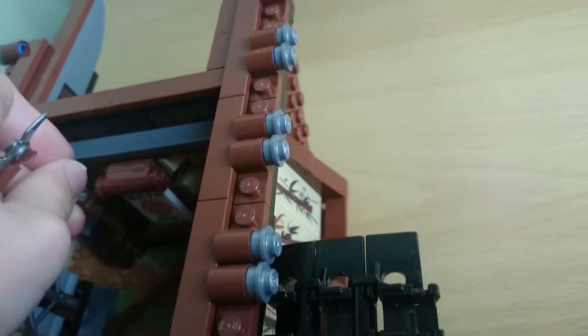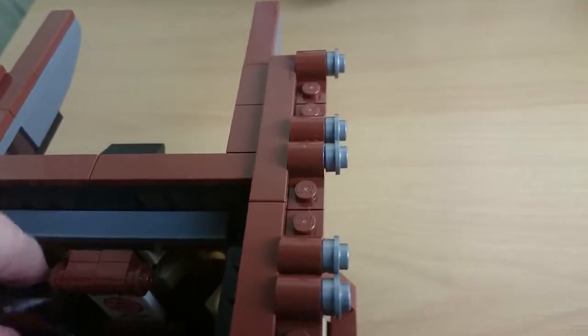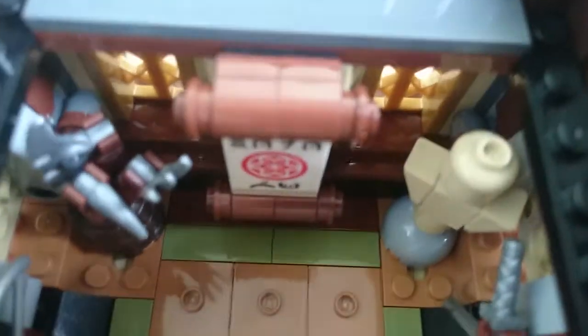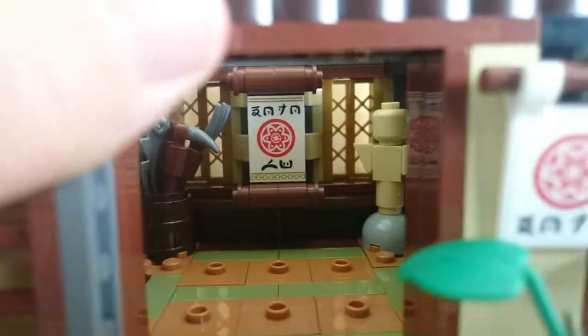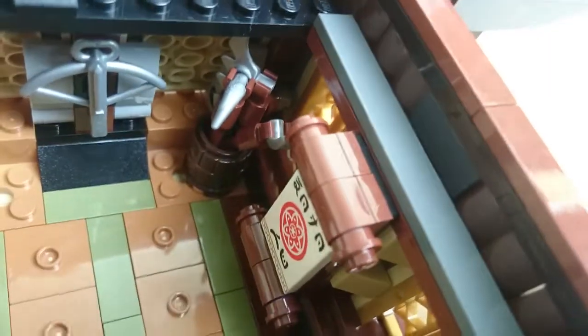And of course, the skull — if you see the skull, it looks so perfect. Because I'm really bad at placing stickers, the skull looks so perfect because it's a print right there. It's a really nice two-by-two-by-three print. I'm pretty sure there's a crossbow in there. I really like that print.